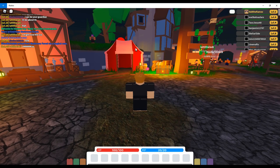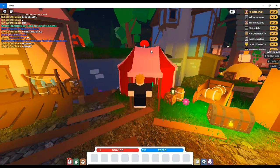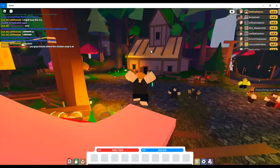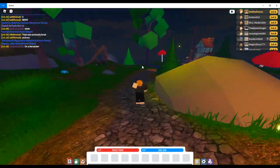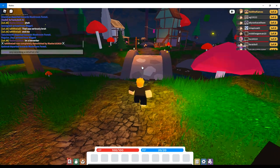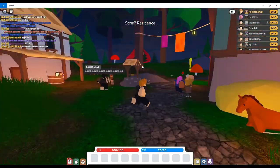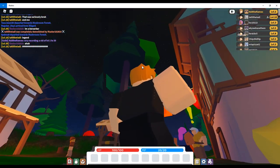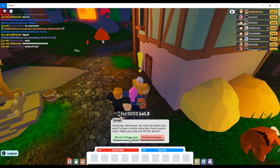Now we have just started in Rush Town and what we want to do is start our first quest. Here's where you go to start your first quest. You go to this guy here - it's a place called Scarf Residence - and then you talk to this guy, Scruff.